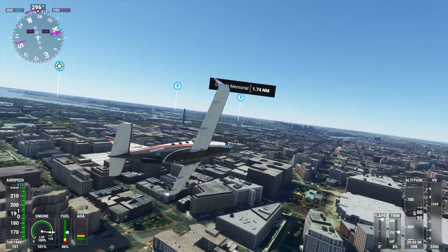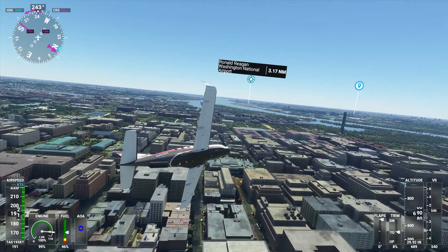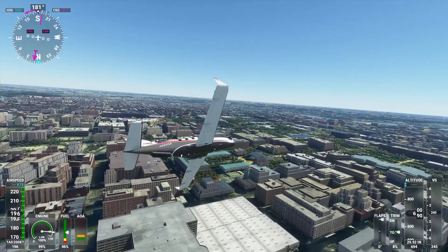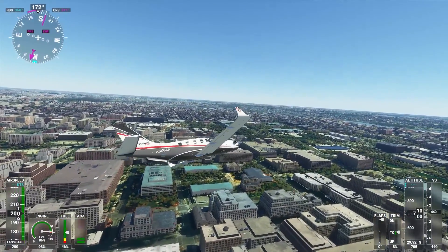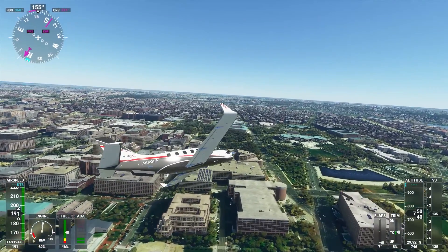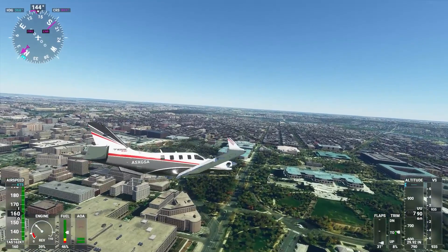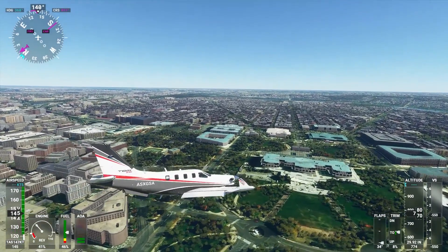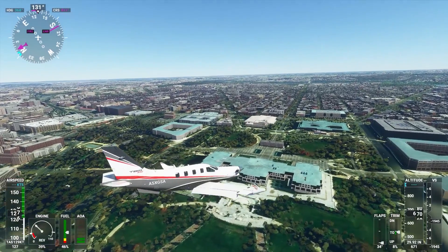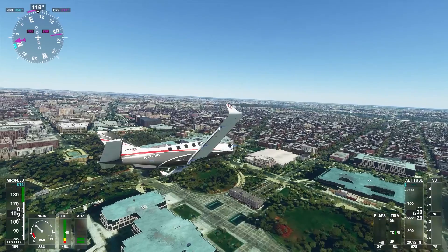We take a look around the White House for the last time before going to land — the White House is below. Before we land, we're going to check something else: this is the icon of Washington DC. As we said, this building doesn't have the pointy top.